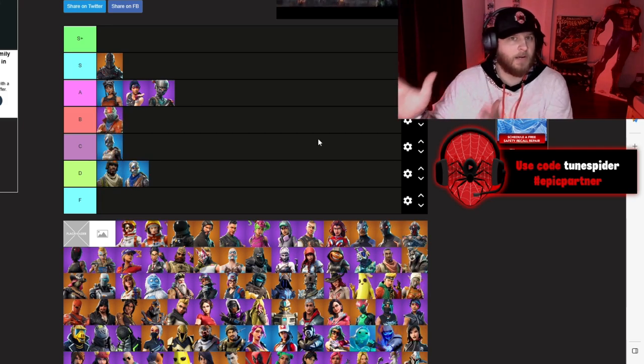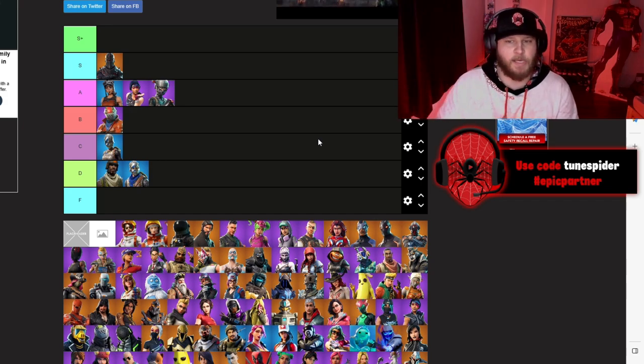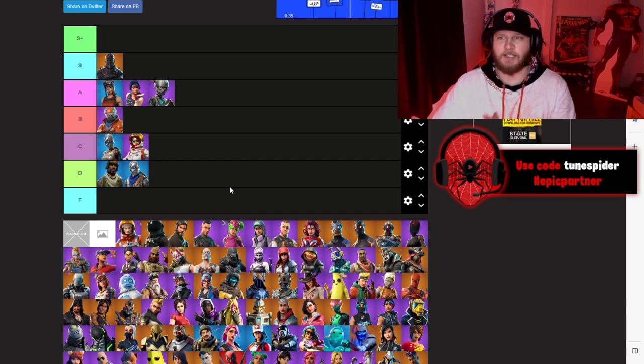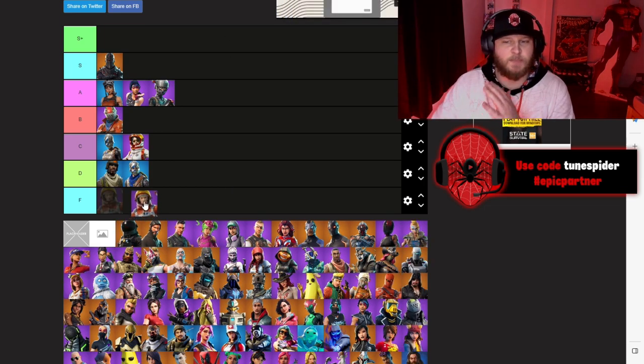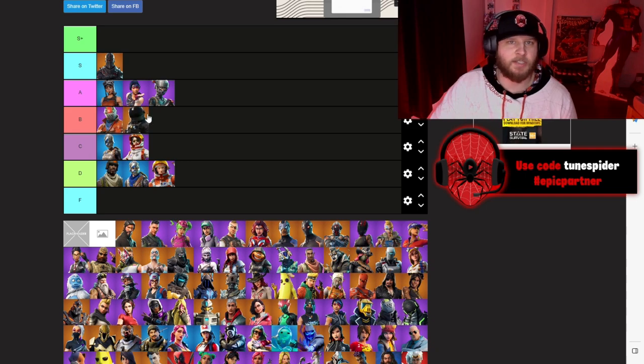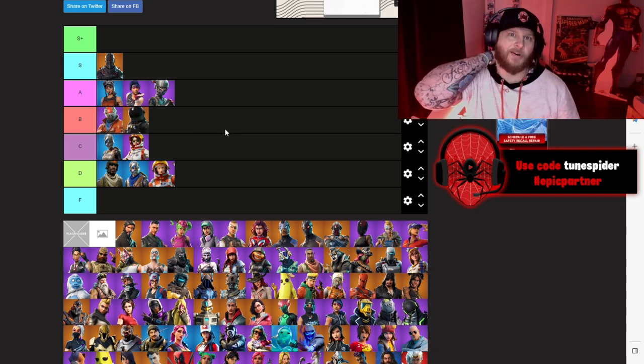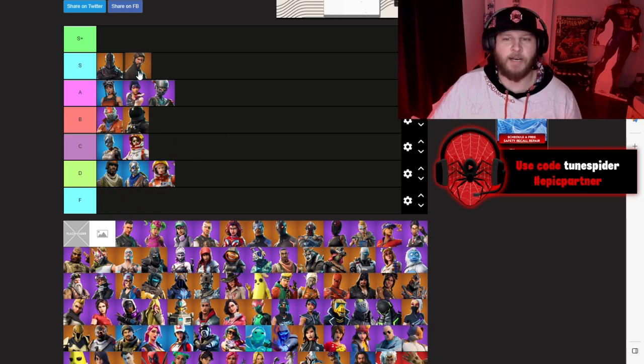Moonwalker is going to go in C — there were quite a few astronaut skins from that battle pass. Mission Specialist is going D. Dark Voyager is going to be going B. I wasn't the biggest fan of the astronaut skins but I respect that they're OG. The Reaper is going in S — I can still remember how scared I would be on the map whenever I saw someone rocking this skin.